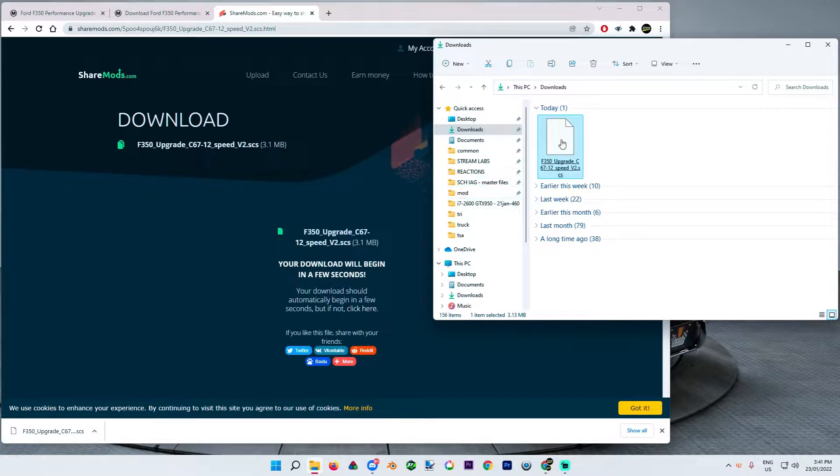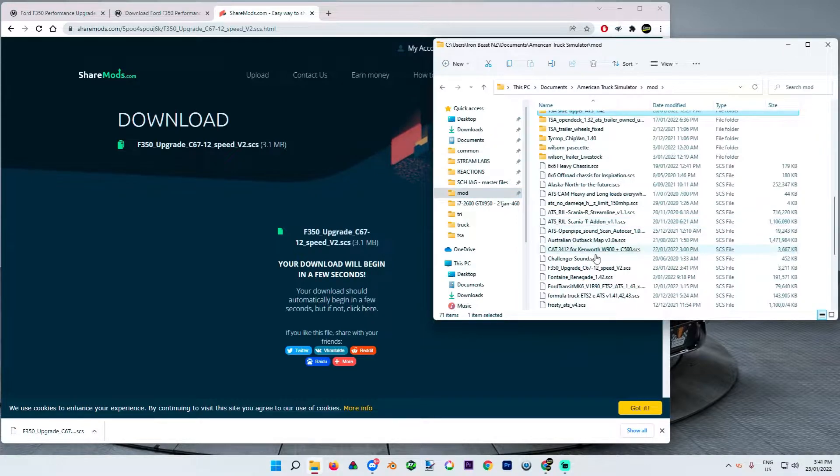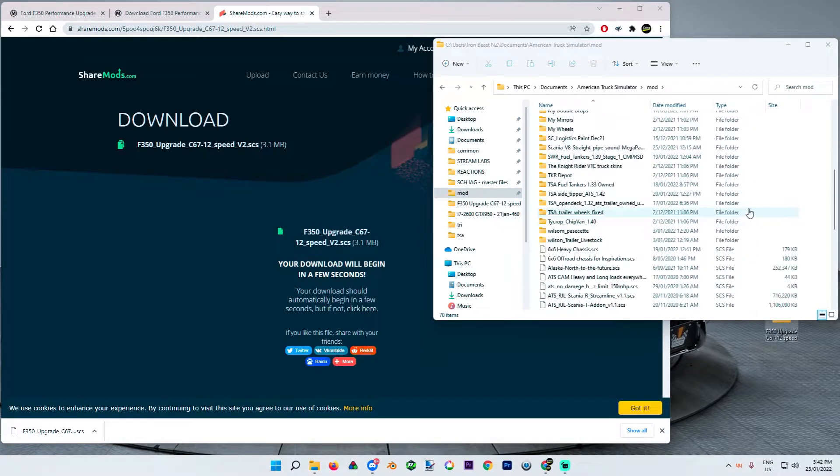We're just going to put that straight into our mod folder. F-350 upgrade kit, there it is. Okay, let's go into the game, see if we can activate it and get it working.